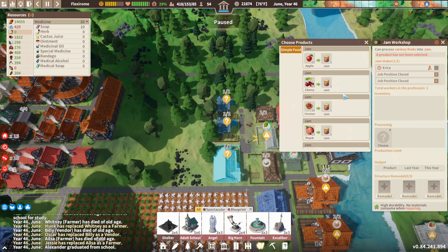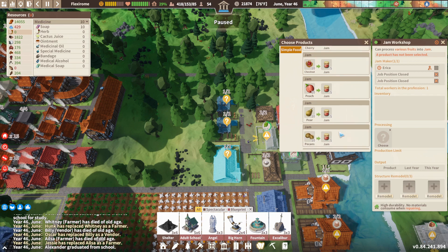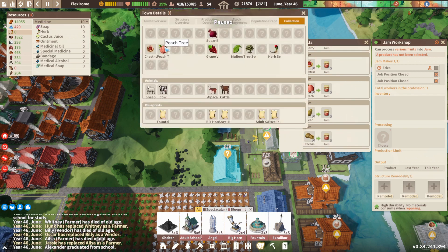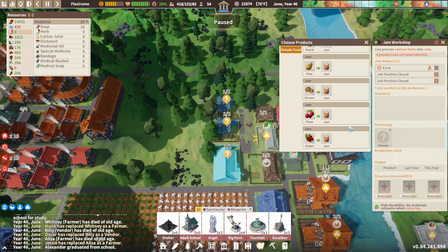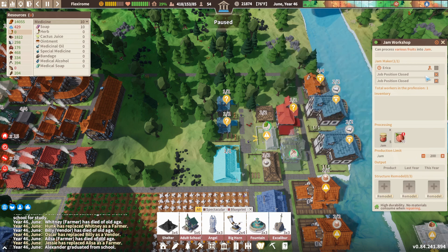Jam workshop — I think I bought the peach. Let me look. Yeah, I bought peach. Ten peaches, two jam. Good to go there. Pretty standard recipe.